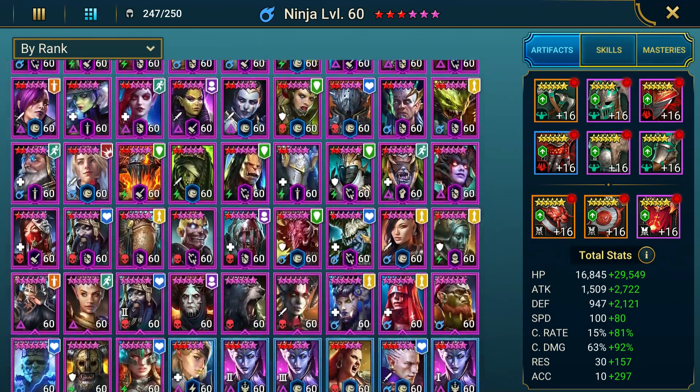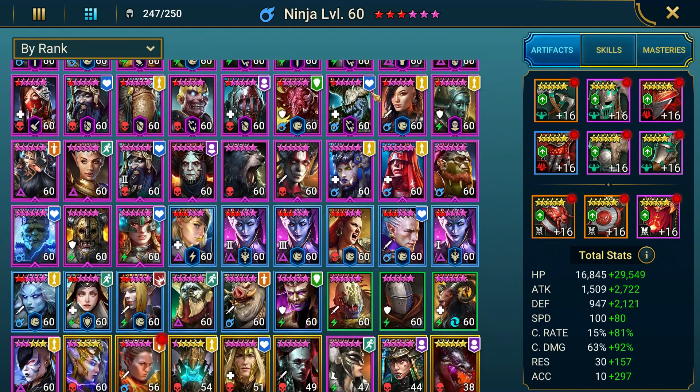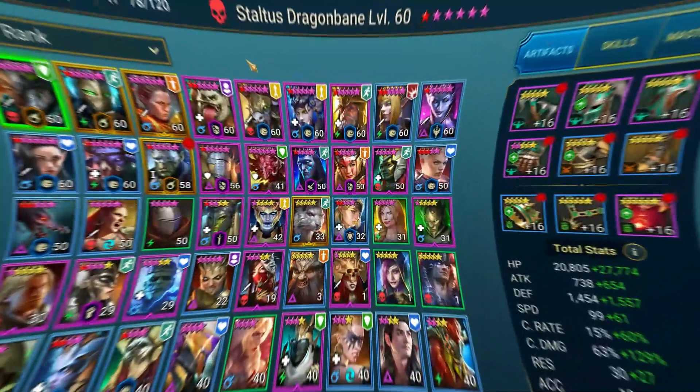We're starting to stack up some of the duplicates on this account, but still no Seeker anywhere. It's very frustrating. We got a lot of legendaries down here too that we haven't really been able to work on — kind of the problem of the free-to-play lifestyle is you've got all the champions but you don't have the resources to really build them up. That's gonna be the shard pulls on the main free-to-play. Kind of disappointing — we still do not have a Seeker yet on this account.